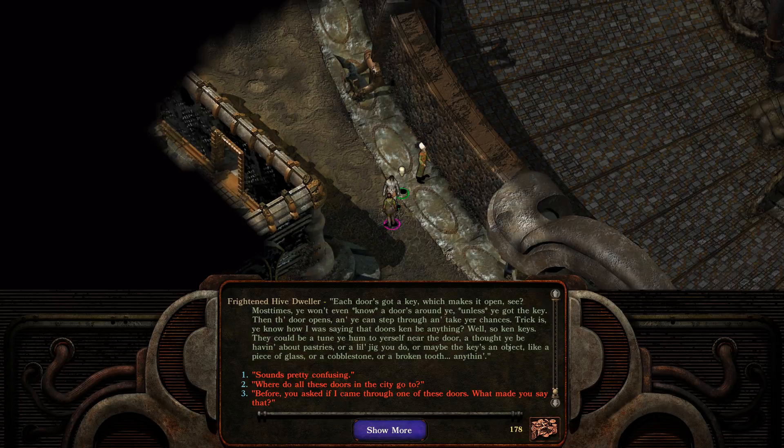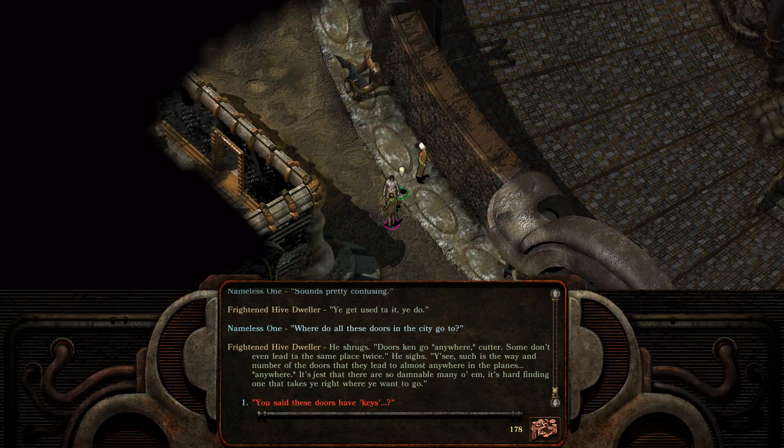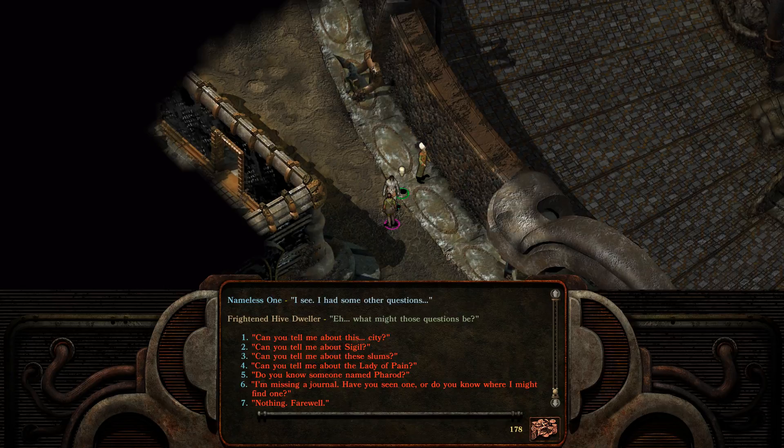'Where do all these doors go?' He shrugs — 'Doors can go anywhere, Cutter. Some don't even lead to the same place twice. There are so many of them and it's hard finding one that takes you right to where you want to go.' I see. Isn't the city Sigil, so why would I ask him about Sigil? 'Can you tell me about these slums?' He looks at you warily. 'What you be wanting to know about the hive, Cutter?' 'Why is it called the hive?' He looks puzzled. 'I don't know.' He looks frightened that he doesn't know the answer. 'Messes to reach, messes people, mayhap.' 'What's around here of interest?' 'It depends — depends what you find interesting, Cutter.' 'I'm looking for someone named Farad.' 'Name's not what I know, Cutter. Who's he?' 'He's a collector.' 'Well, most likely he's kippin in Ragpicker Square then. You might want to look there, during the day — that is not a nice place tonight.' 'Where is Ragpicker Square located?' 'It's a few blocks from here. Go west from the mortuary as far as you can go and you'll run right into it. Careful when you're around there, Cutter — the collectors there don't always wait for a body to die before collecting.'